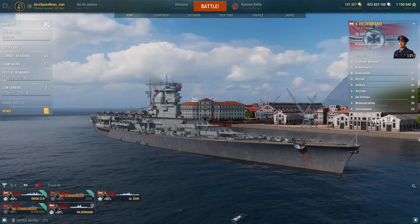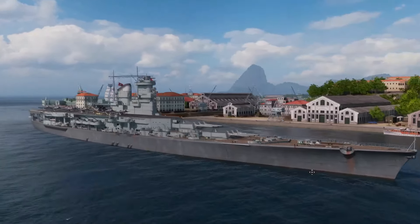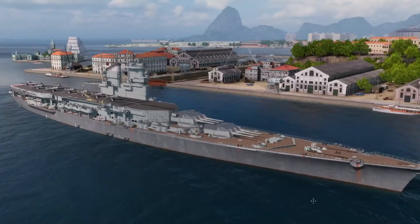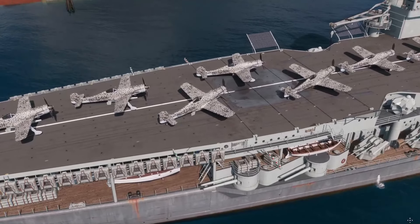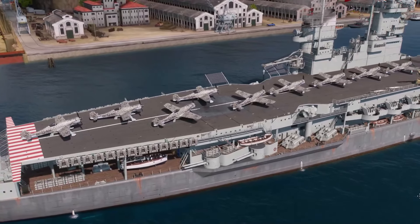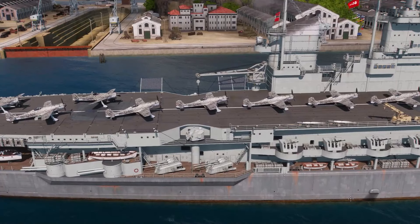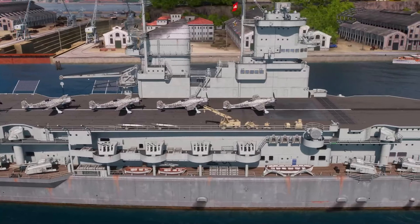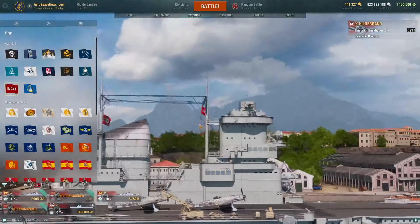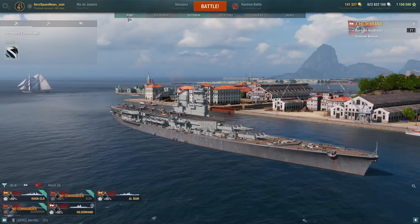I'm not going to go over too many specifications from that dev blog because there were some changes made. In this video, the ship is going to appear naked, because even as far back as that first dev blog there was a note that Hildebrand's permanent camo is still a work in progress — and I don't see any update about that. Even the airplanes have identical paint jobs. There are two different types of aircraft — torpedo bombers at the back of the ship and bombers in front — but they have identical lettering and identical camo. The only difference is the weapon they're carrying. With permanent camo on or off, there's no change. Pretty bizarre.